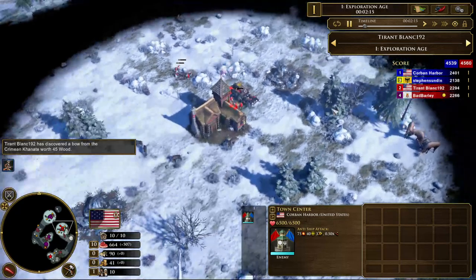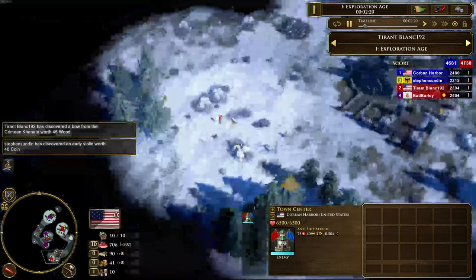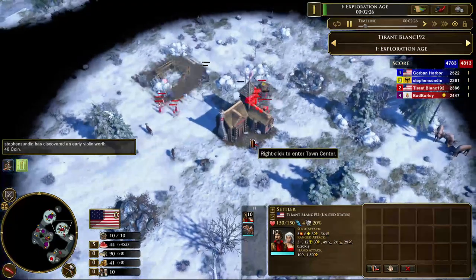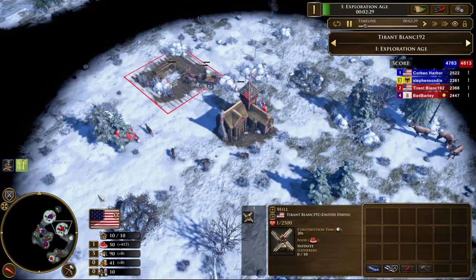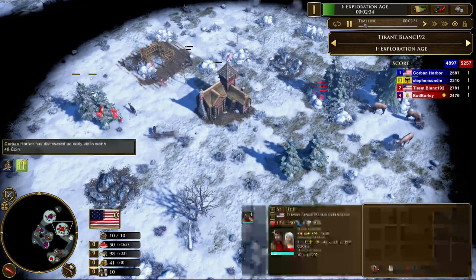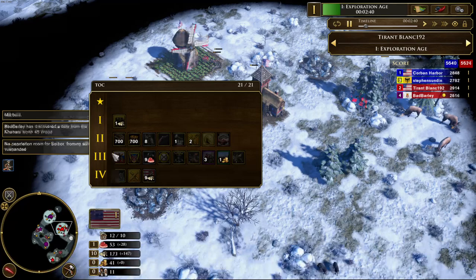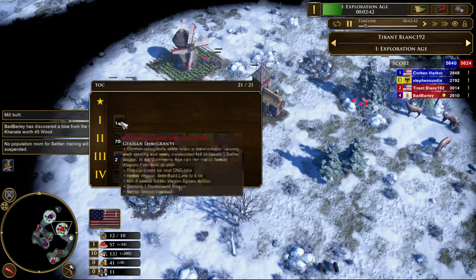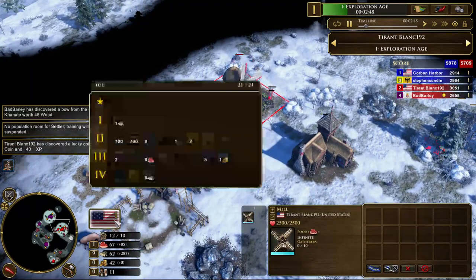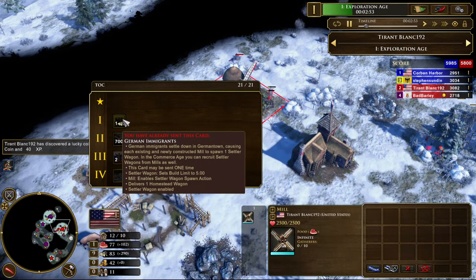Our USA player here is actually just about to age up right now using a 10-10 with Delaware, and he's clearly splitting off his settlers. His 200 wood is gone — he used all of his base wood to send this and just never built a house. So: German Immigrants ships a homestead wagon and makes it so that all of your homestead wagons spawn settler wagons. Your settler wagons have a limit of five, and starting in age two you can train them for 100 food and 100 wood.